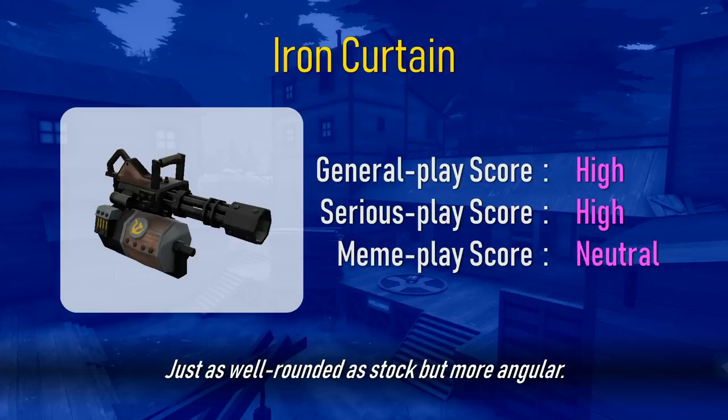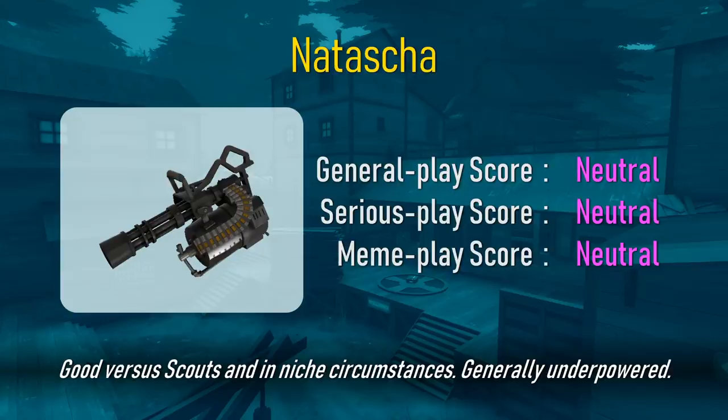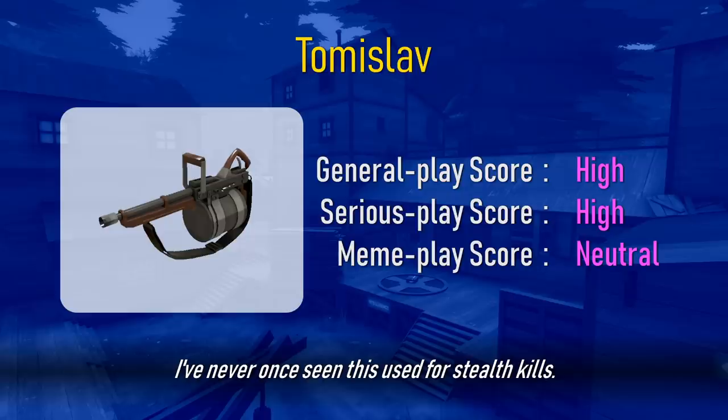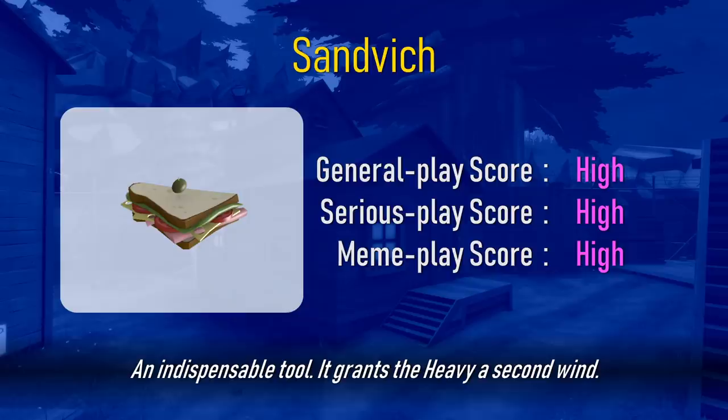Sasha is asleep. Just as well-rounded as stock, but more angular. Good versus scouts and in niche circumstances. Generally underpowered. Horrible downside can be countered by riding the payload cart. I've never once seen this used for stealth kills. Good with friendly dispensers. Doesn't discourage spies much. Rare to see used. Launch box items are overpowered. An indispensable tool. It grants the heavy a second wind.